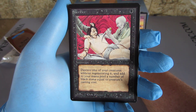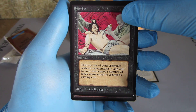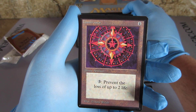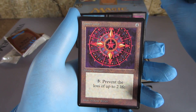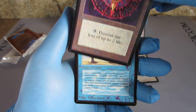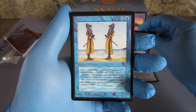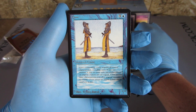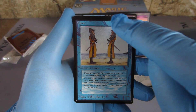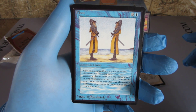First uncommon — Conservador. Second uncommon — a nice looking Clone. Actually, the surface is kind of bad on this Clone, but that's alright. Still Clone.